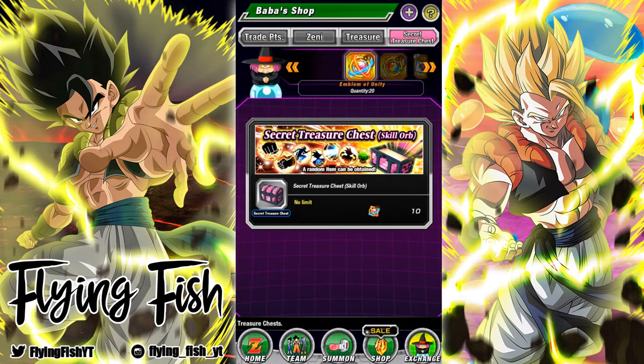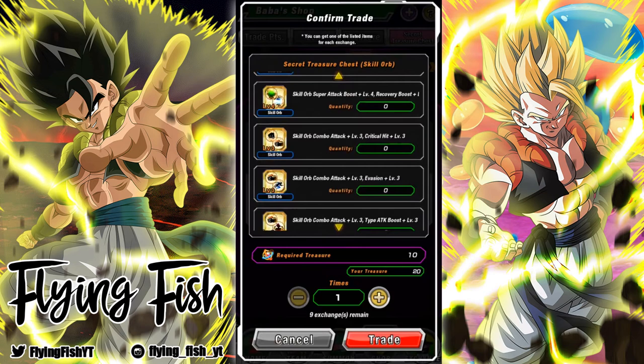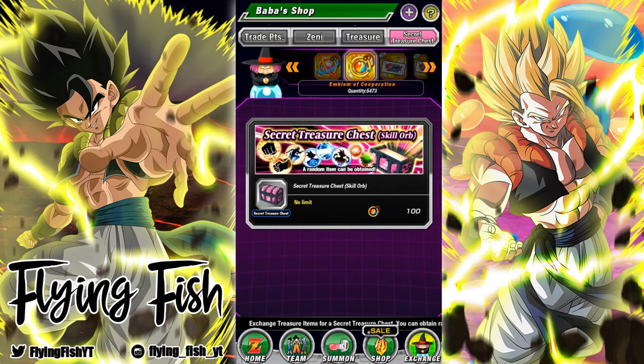The only downside with the new treasures is they only give you 20 for top 1%, which gives you two of them. That's good, but I really wish it was more because there's a lot of things in here. Let's do one right now and then we'll finish up the video with the other one.